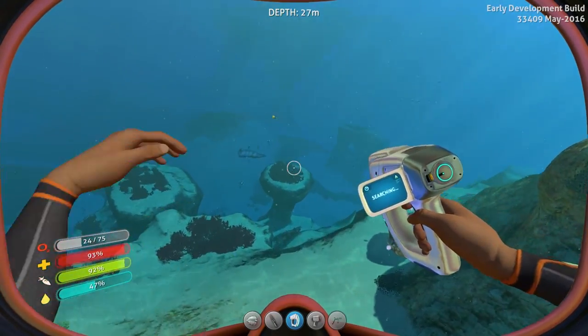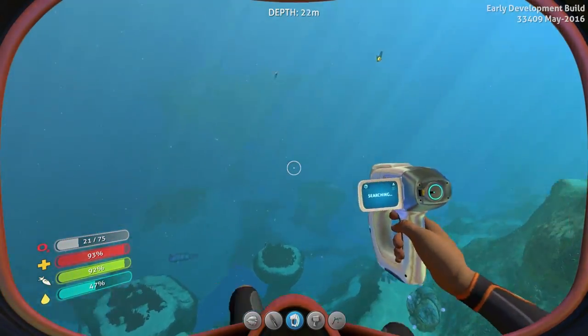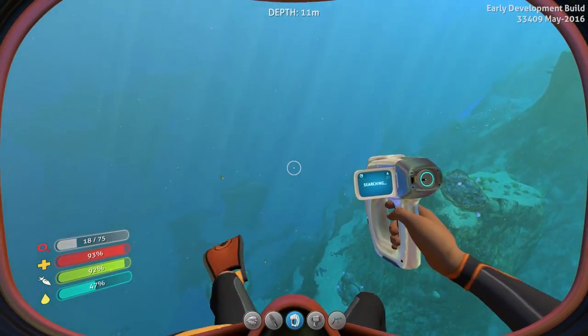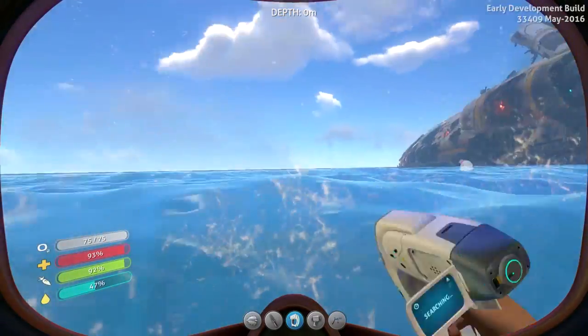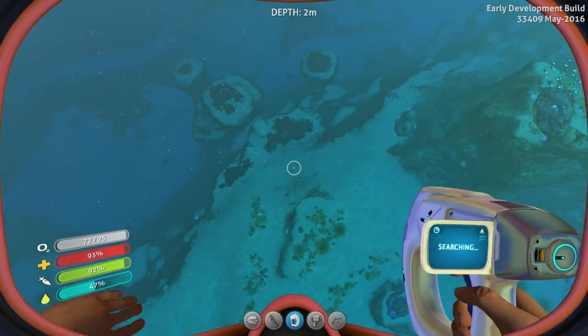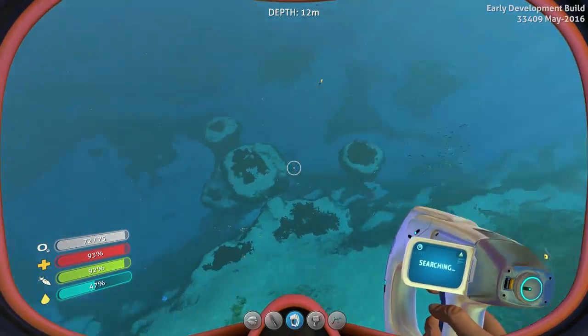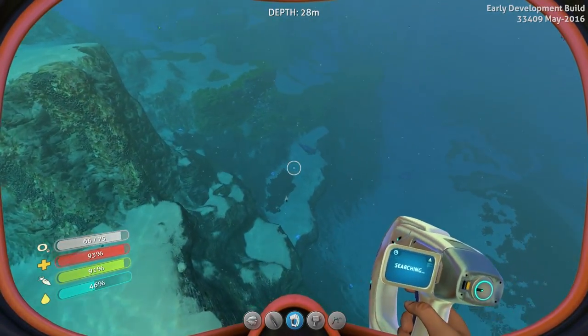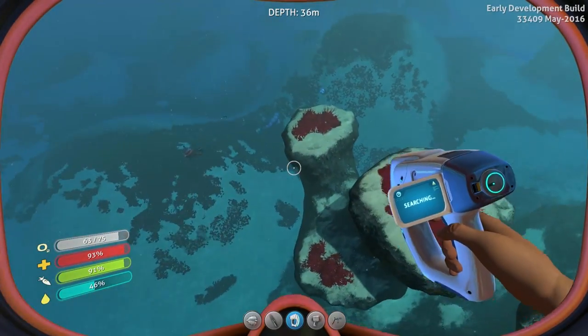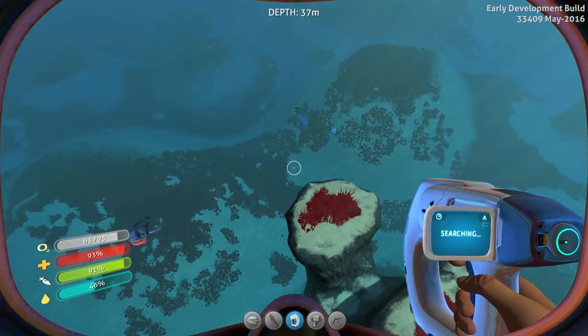That right there is a sand shark. They are aggressive — you got to watch out for them, they will try to take you out. Not on a date — they will try to be an assassino in your life. However, there are things over in this part of the map that we want, so I will debate living dangerously for a moment.